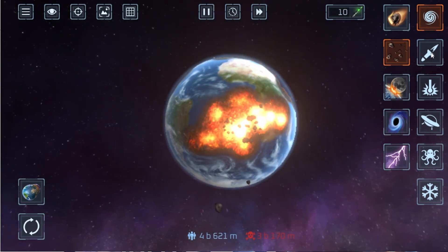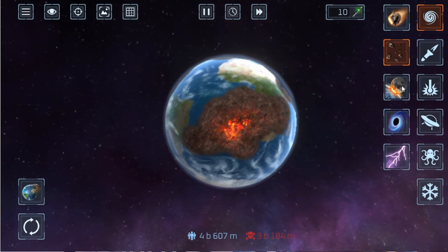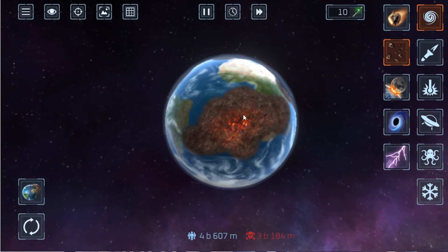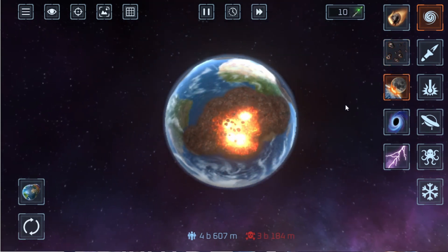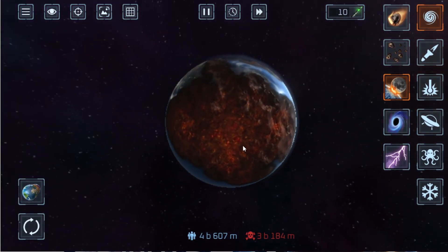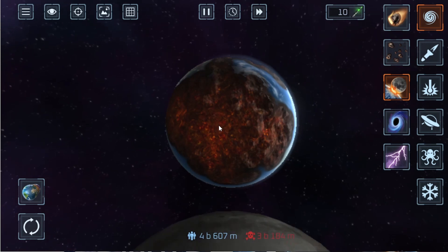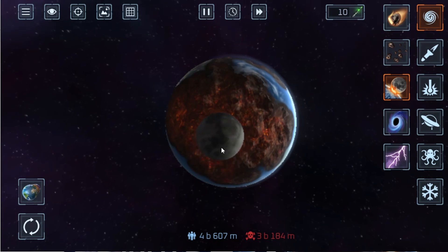That weapon is very, very powerful. Moving on to the next — why am I speaking like a host on a show? Okay guys, so next what we have is our own moon hitting the Earth. Let's just target it here because that place is already so much destructed. Let's see what happens when we hit it with the moon to the Earth.